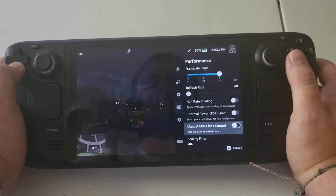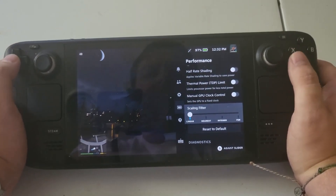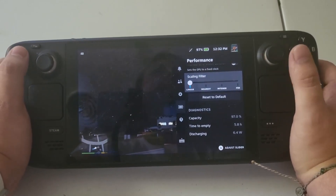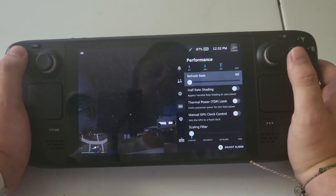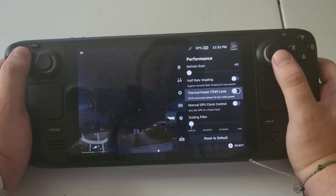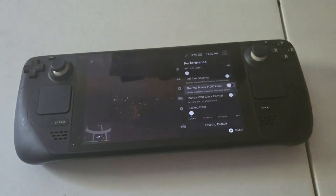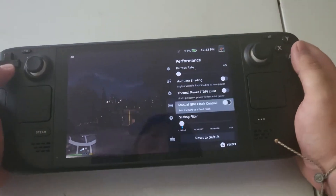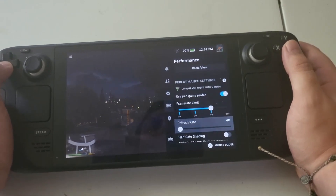You can also mess around with TDP limiting and scaling filter. Most games I think are set to linear scaling and I haven't messed with it much. For some games you won't need as much battery juice — you could set the TDP limit really low — but I'd take it on a game-by-game basis to find the sweet spot.